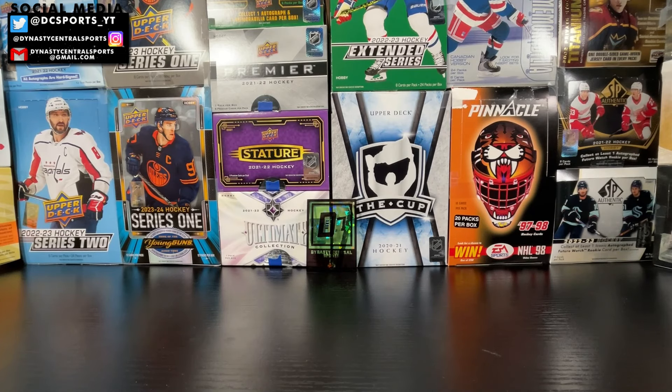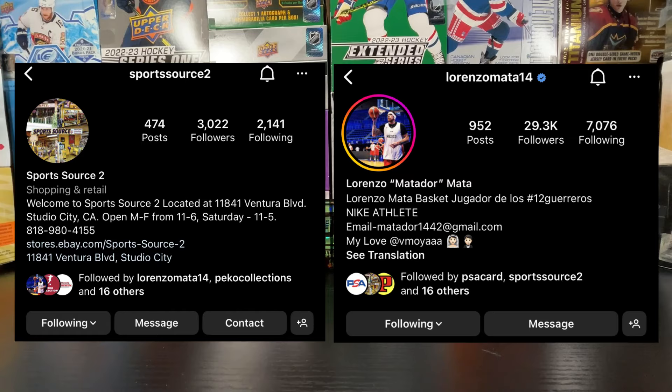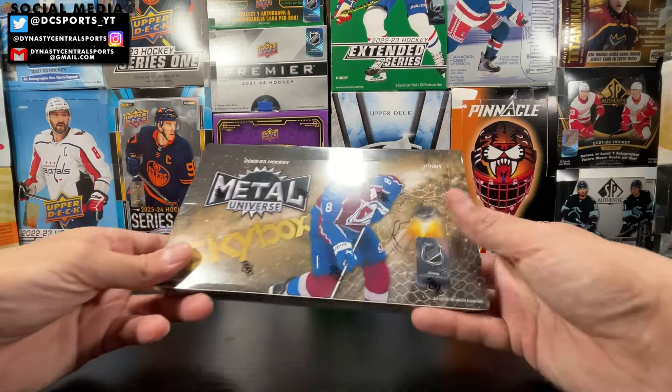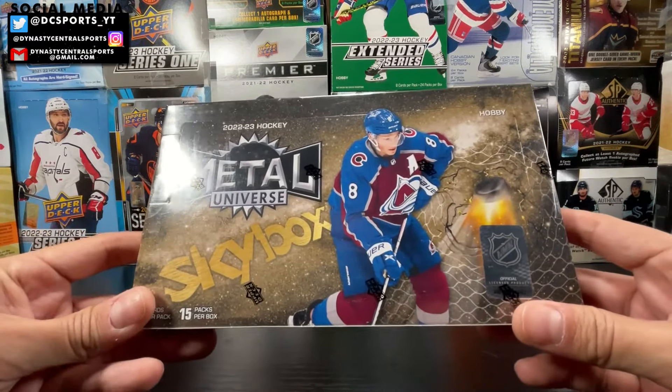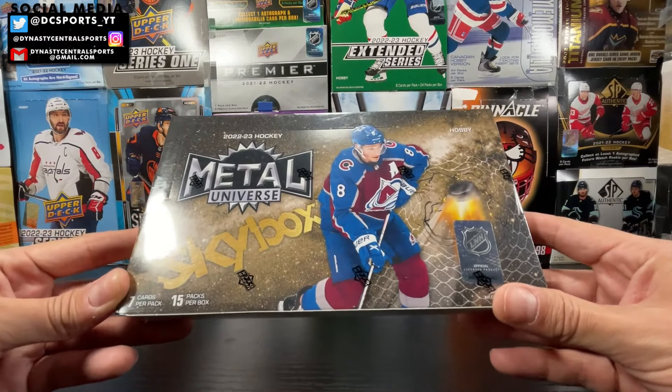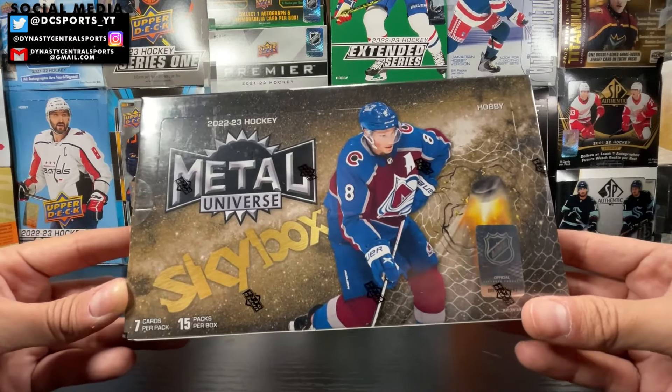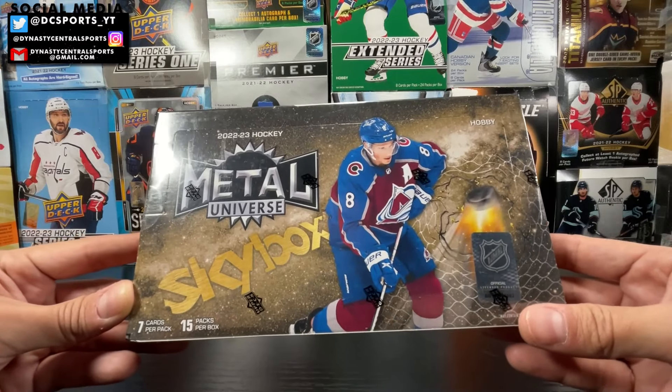But I am happy today to bring you a box rip of a product that I once said I did not enjoy — I enjoyed ripping the retail version much more. But right now two blasters of this product equals one hobby box, so why not take advantage of a great deal from Sports Source 2 and Zoe in Studio City. Give them some love on Instagram. I picked out a box: a 22-23 Metal Universe Skybox — 15 packs, 7 cards per pack. This product was not really loved; there's a lot of inserts that are pretty unimaginative and don't look good in my opinion.